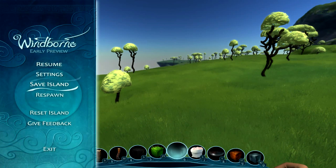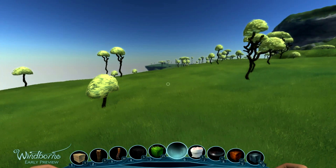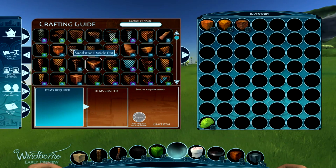Hotkeys. Escape gives you the main menu. Q opens the inventory, something we'll expand on soon. C is the crafting guide where you can combine mats to make things.